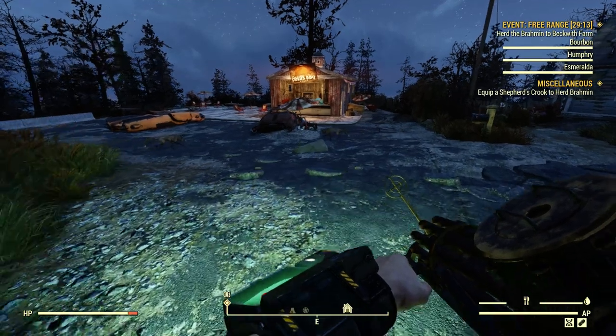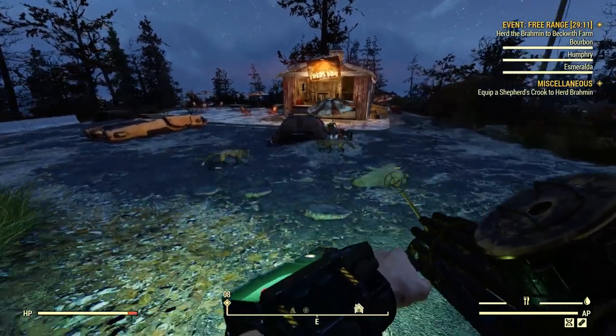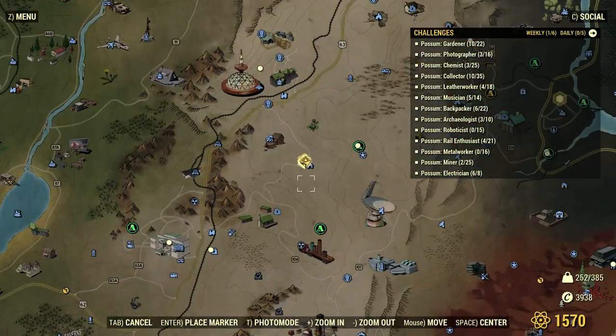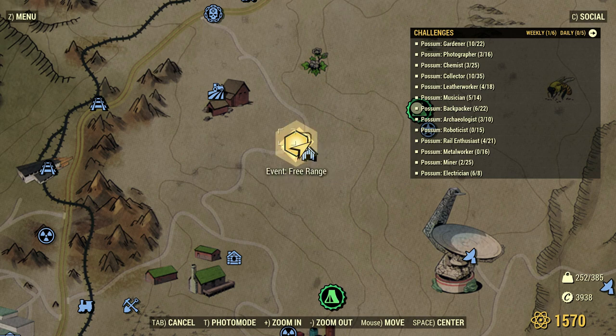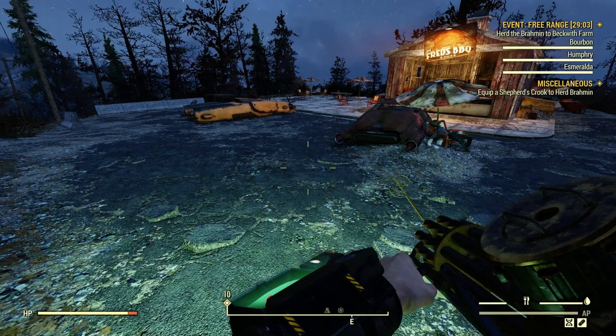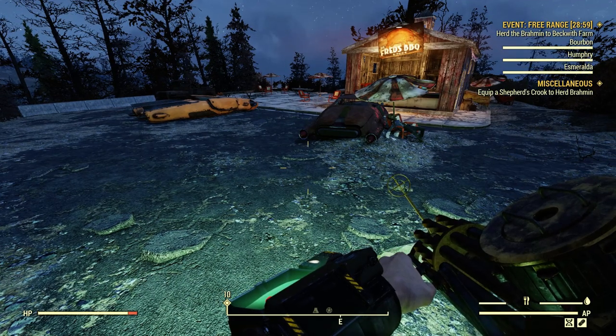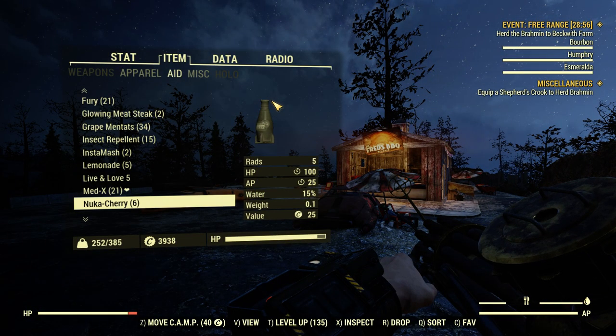Alright guys, welcome back to Citizens One and All. Just a quick video on fox meat, fox jerky, where you get it from. It's going to be Big Fred's Barbecue Shack, which is coincidentally where the Sheepsquatch event starts out. So let's get into it.